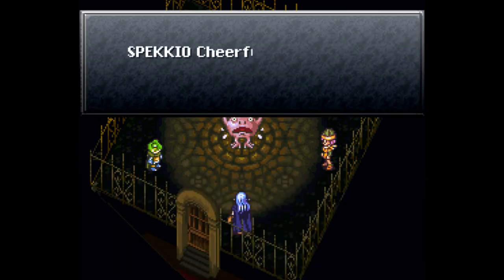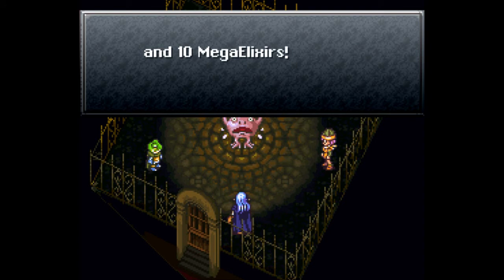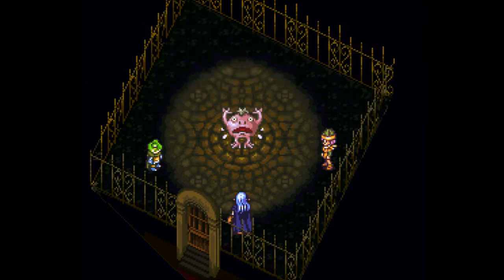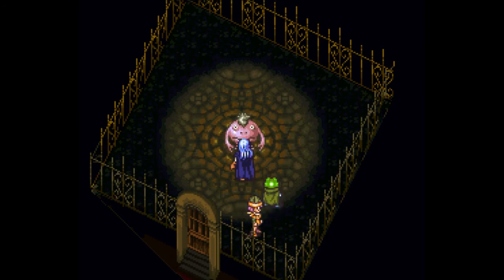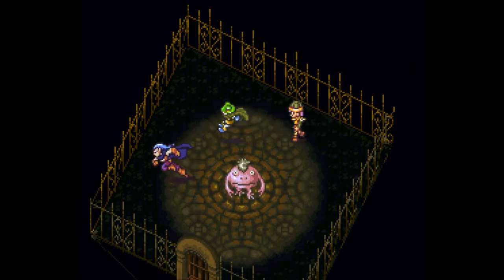We get the Spekkio cheerful set: 10 magic tabs, 10 speed tabs, and 10 power tabs. Pretty much only the speed tabs are something I'm going to need at this point. And we get 10 mega elixirs — that is probably the best part of this whole fight. We've received enough of Spekkio's praise to last a year. I am the master of war — sometimes I scare myself. Damn your Halations — I hate it. But with the final fight done, we need to celebrate by doing two things I didn't do before.